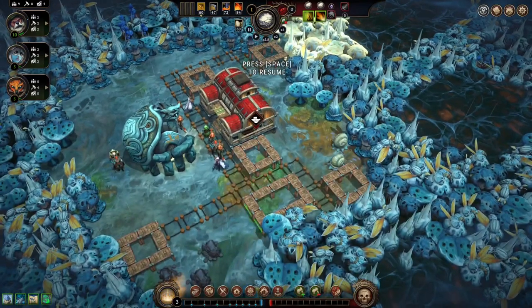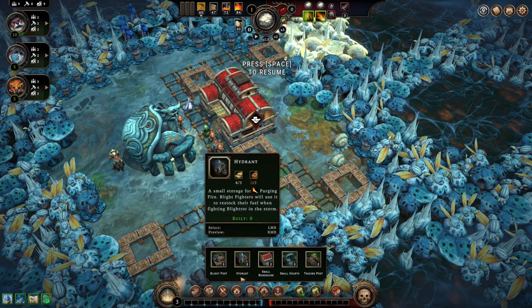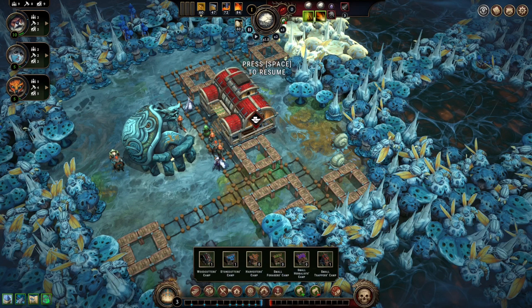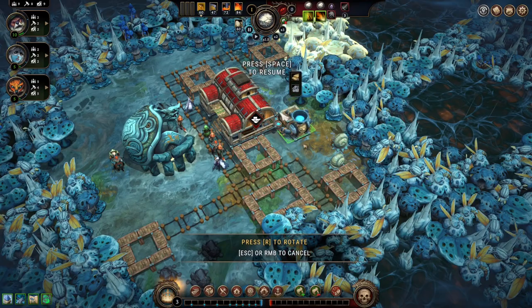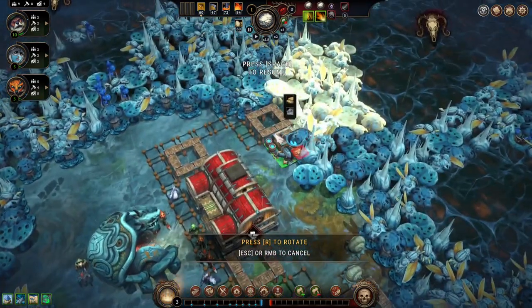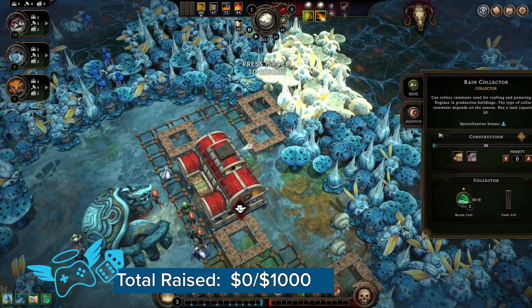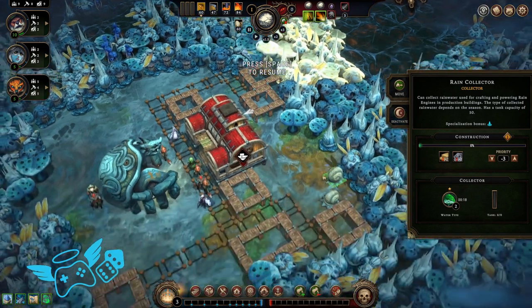And then we should also make a rain collector — these can't be moved. So furthest we can be from the hearth. This could be lowest priority for now, maybe like that.